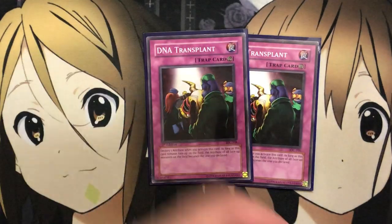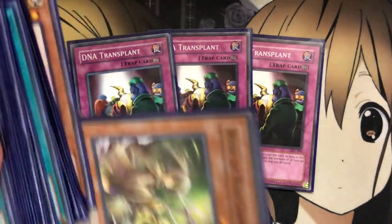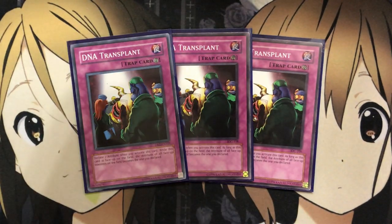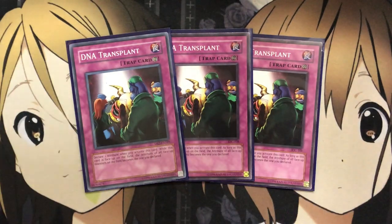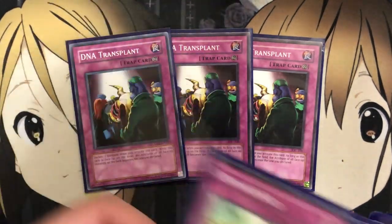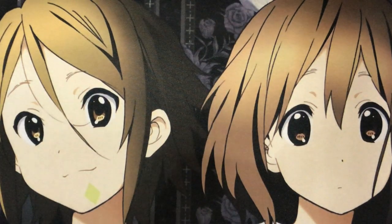To finish off the traps, I'm also running three DNA Transplant. Being able to change the attributes of cards on the field works very well for the Charmers — your opponent's monsters will share an attribute, letting you gain control of any of them as long as you have the proper Charmer on the field. It works somewhat against Awakening of the Possessed's ATK boost, so keep that in mind, but it's a better option when looking to take control of one of your opponent's stronger cards. With Unpossessed protecting your Charmers from battle and card effects, you'll maintain control of that monster indefinitely.